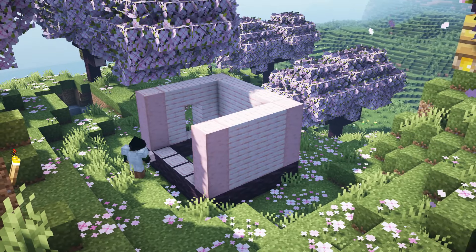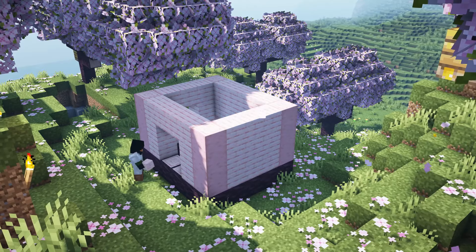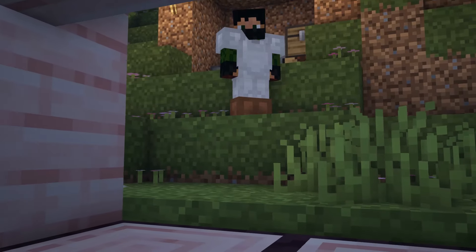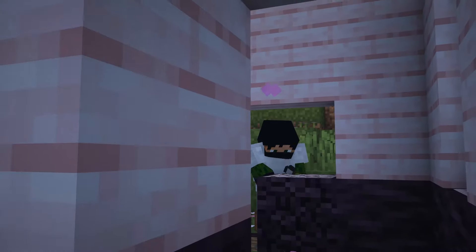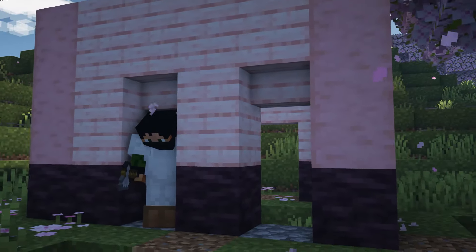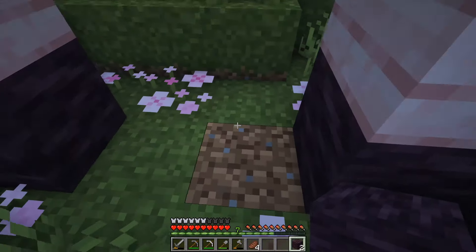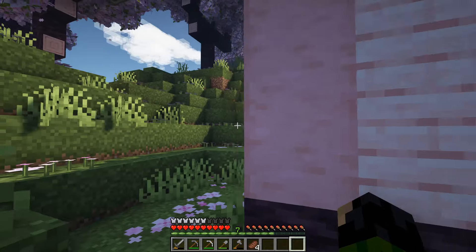Now what to do round the back? We're working with even numbers here so maybe we'll just have a two-wide window in the middle — something like that, yeah I think that could work. Now what I'd actually like to do is replace these log blocks for wood blocks so we don't have to see that top texture, but it still looks the same from the outside. Yeah, that's way nicer.